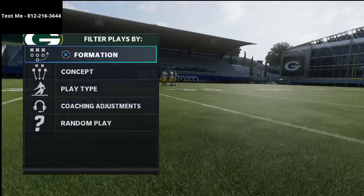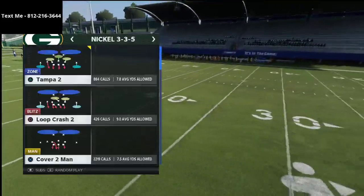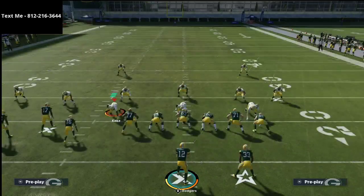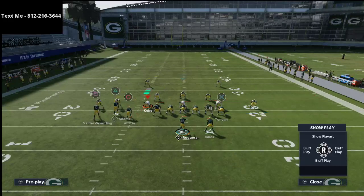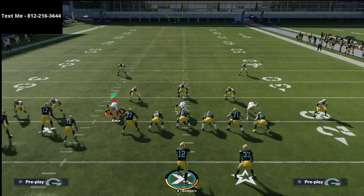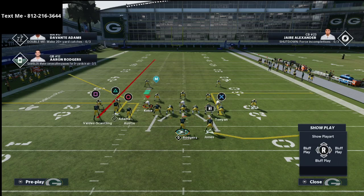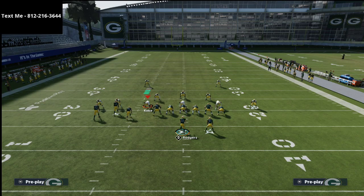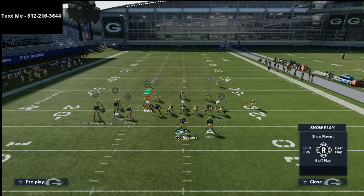I've got Valdez-Scantling on the outside. Let me double-check my coaching adjustments on defense — set curl flats at 25 yards, which is the most popular way people will run them. First we're going to show you Cover 3 Mabel, which a lot of people face. From Curl Flat Corner, literally all you're going to do is smart route Adams, streak Valdez-Scantling — that's it. On the backside, I like to delay fade the tight end and block the running back, or you can curl the tight end and flat the running back.